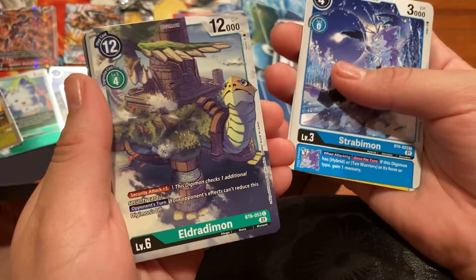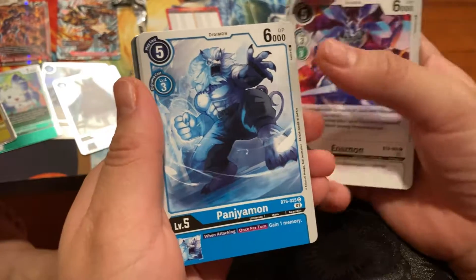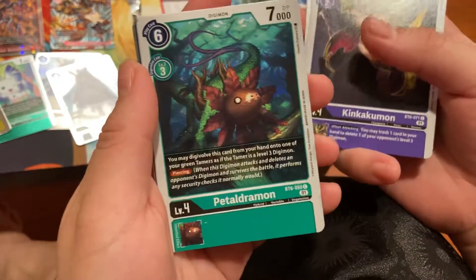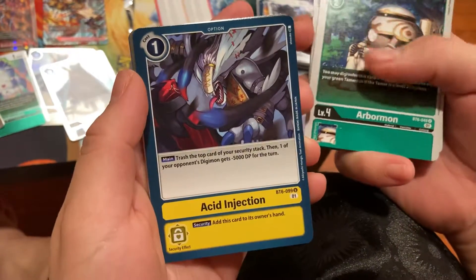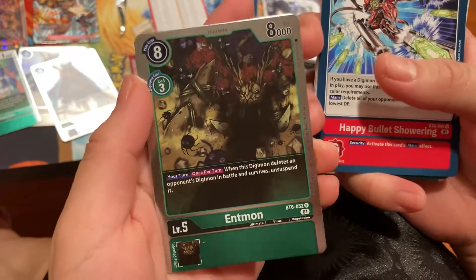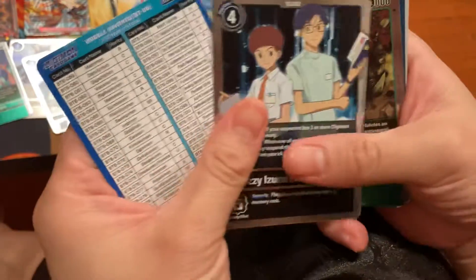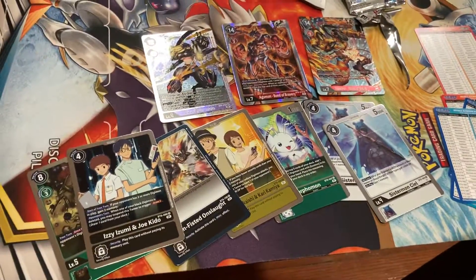Strabiman, Eldraman, Eosman, Pangeomon. Kinkakuman. Kinkakuman, Petaljuman. Arborman, Acid Injection, Happy Bullet Showering. And our rare — Int-man. And Izumi and Joe Kido. Alright, we got a decent looking pull rate — thanks for watching guys, take care.